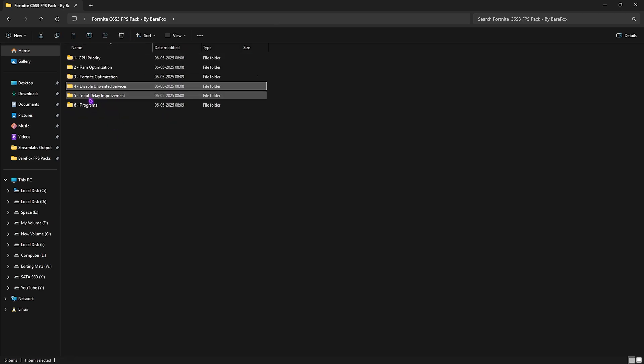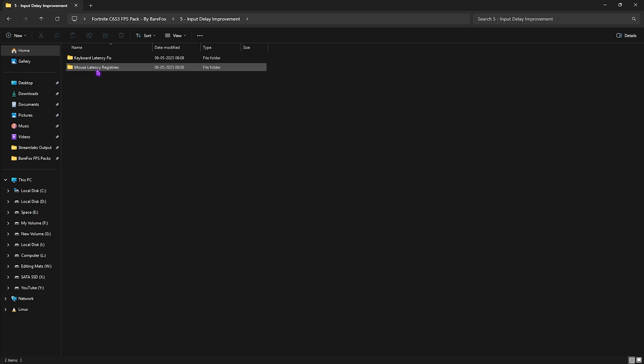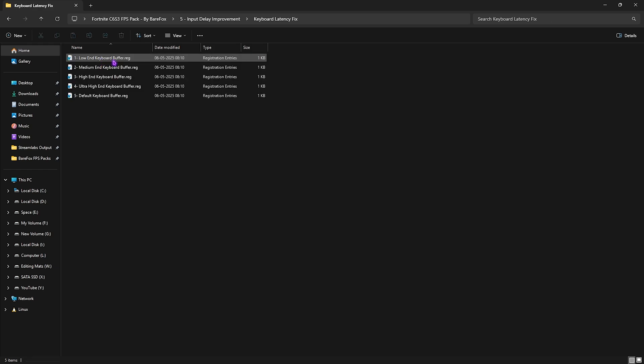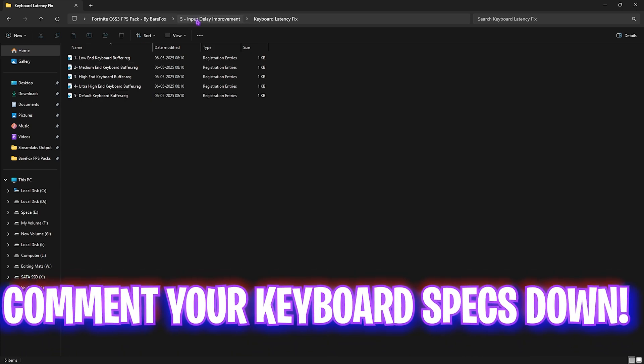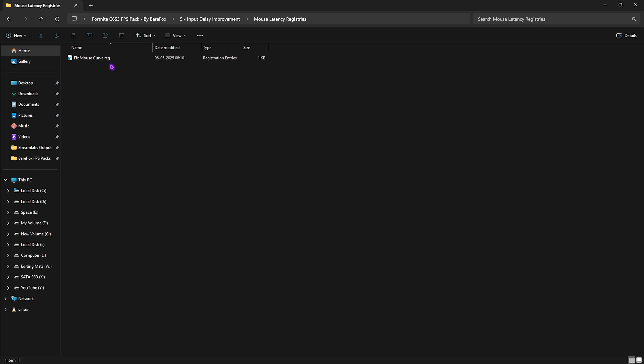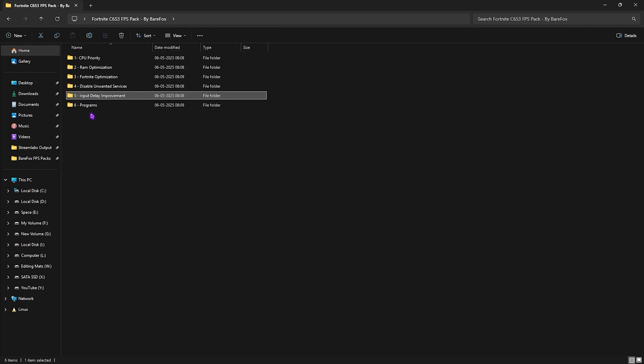If you ever want to revert those services, head to the Revert Registries folder and double-click to apply. The fifth folder is Input Delay Improvements — keyboard latency and mouse latency fixes. For keyboard latency, leave your PC specs in the comments and I'll tell you which buffer to use. For mouse latency, there's a fixed mouse curve inspired by competing pros, which sets correct sensitivity and X/Y curves to drastically reduce input latency.